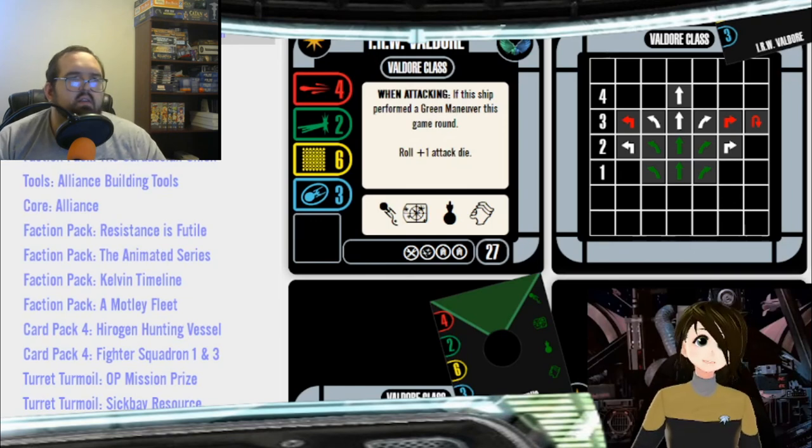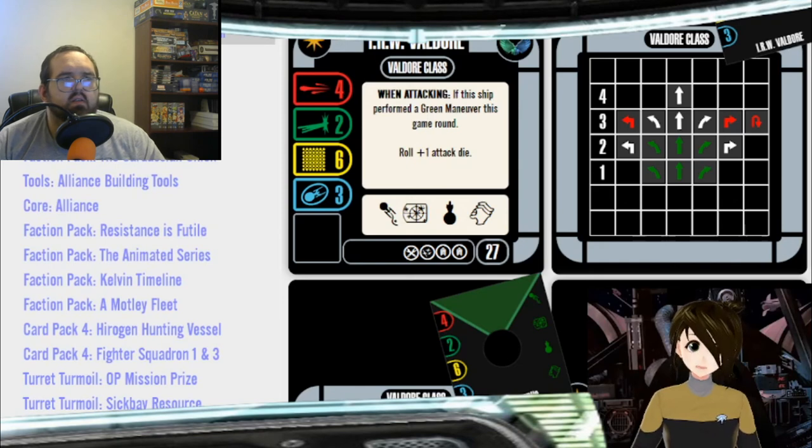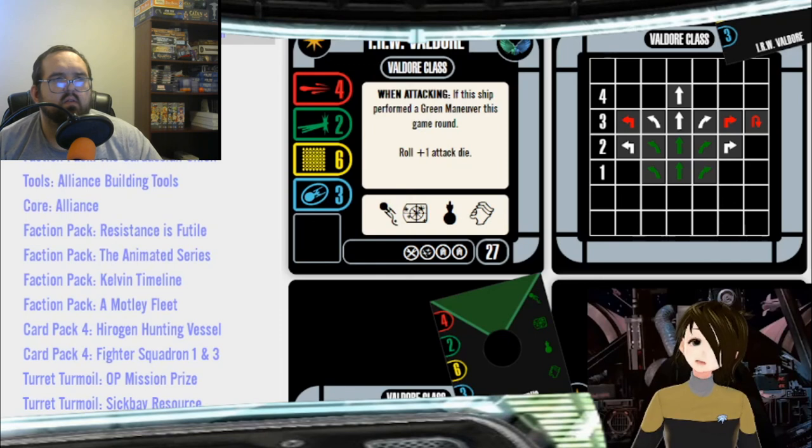One other thing I'd suggest buying is the old Romulan faction pack — at the very least for the Mirok Science Vessel and additional weapons array. It's nearly impossible to find, so you don't need to go chasing it, but it's got some good cards and four ships with the best paint jobs Romulans ever had: dark green with light green highlights and gold. Mainly, though, get the Tal Shiar pack.